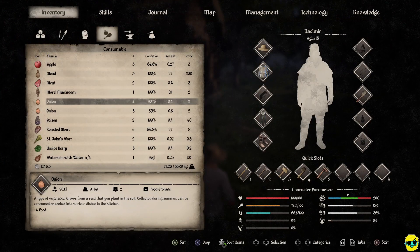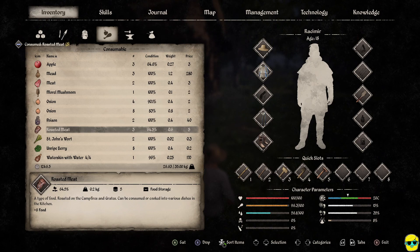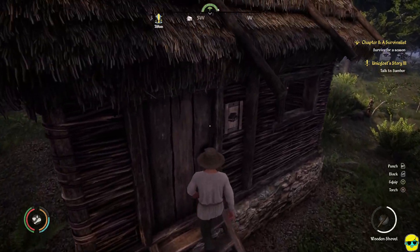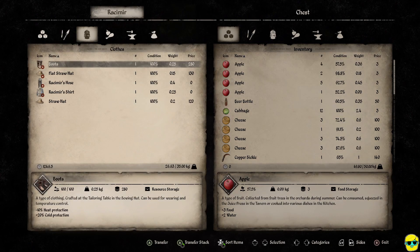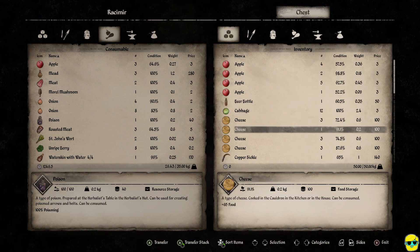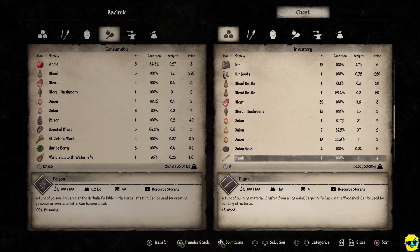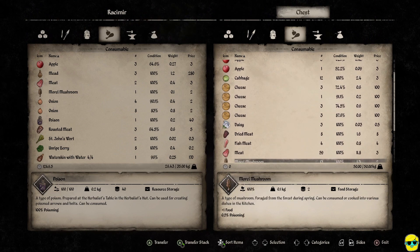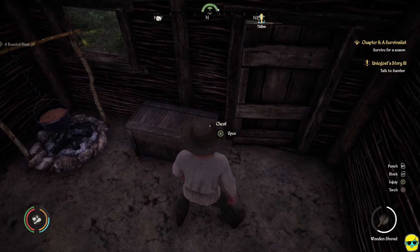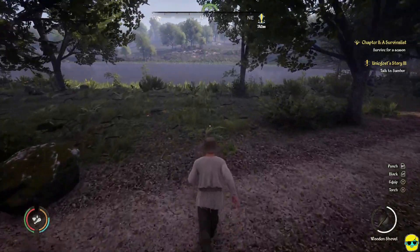Let me check my food situation. I'll eat some roasted meat. I'm going to put this poison away — I don't see why I'd need that at the moment. The food section is full — not enough space in destination. Give me some cooked meat. It's going bad — my roasted meat. I'll take out some that's spoiling. That's why you build more chests, I guess. So we're going to run this way and go talk to Sambor. Always good to save before you get into a frisky situation.